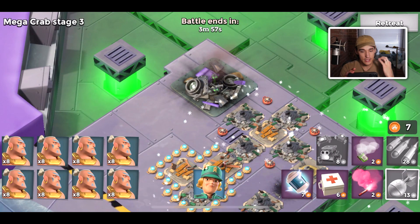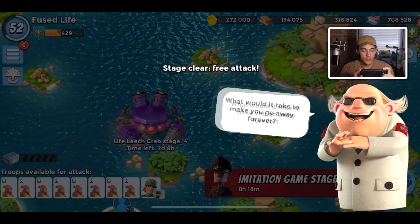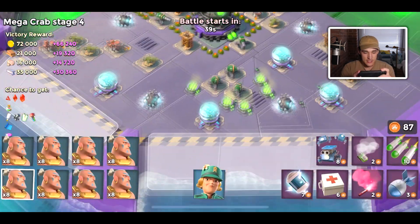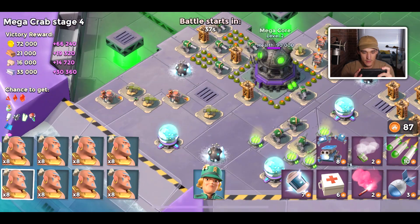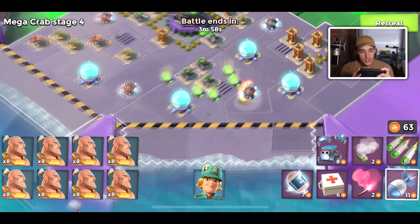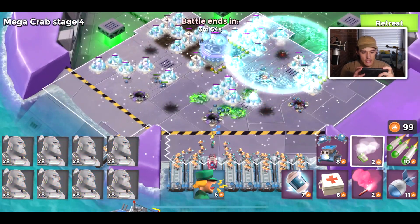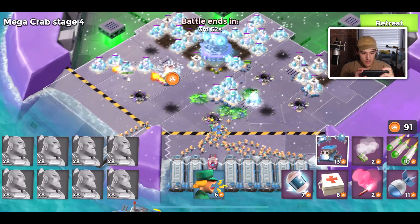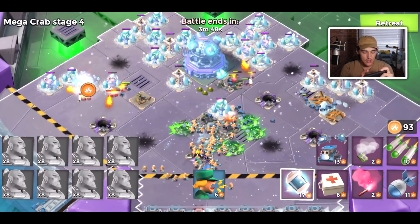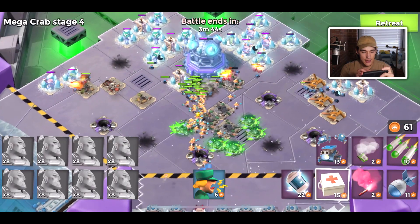I'm unsure if the Mega Crab boost stacks with the Scorcher boost from tribes, but if it does, that is an insane combination — bringing a few boats of Scorchers, a bunch of Bombardiers, or a couple Tanks and then Bombardiers. Probably wouldn't want to go with a Bombardier combination that uses Heavies, because Heavies aren't really going to do a lot of damage, so the Life Leech isn't going to help heal them up.